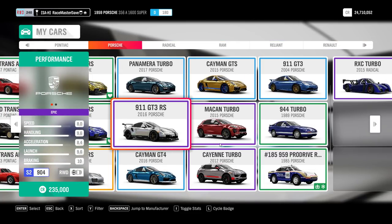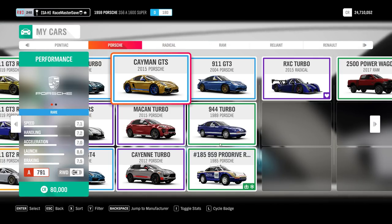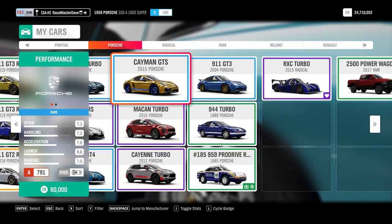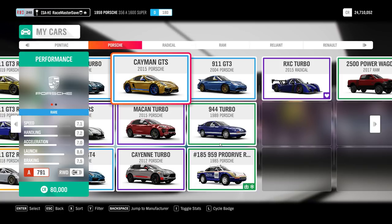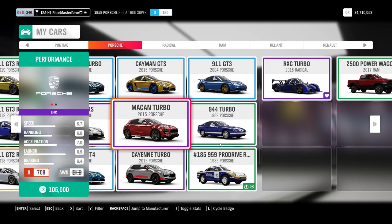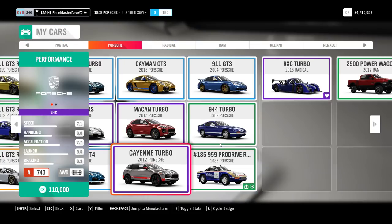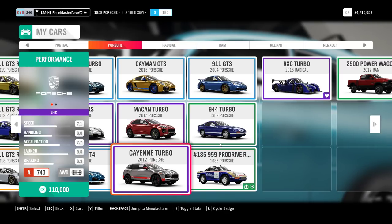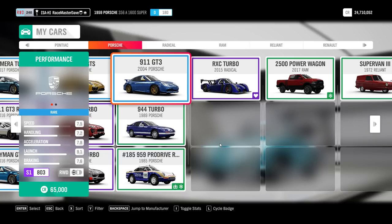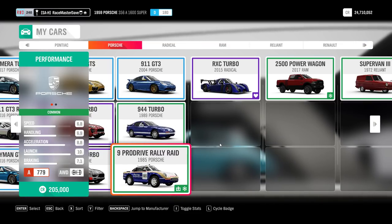The Porsche Cayman GT4, GT3 RS 2016, Panamera - wheel spins. The Cayman GTS is from the road series campaign alongside the Lamborghini Huracan and Jaguar XK RS GT. All campaign cars cannot be bought in the auto show. The Macan is available in the auto show and wheel spin. The 2018 Cayenne Turbo is more or less locked to wheel spins or Team Adventure. The 911 GT3 2004 you can buy and also win from a wheel spin.